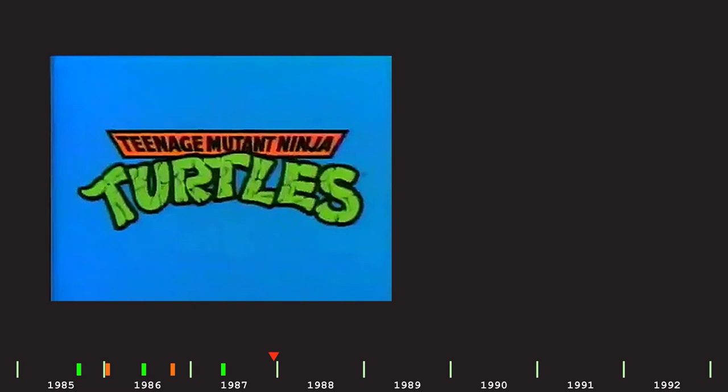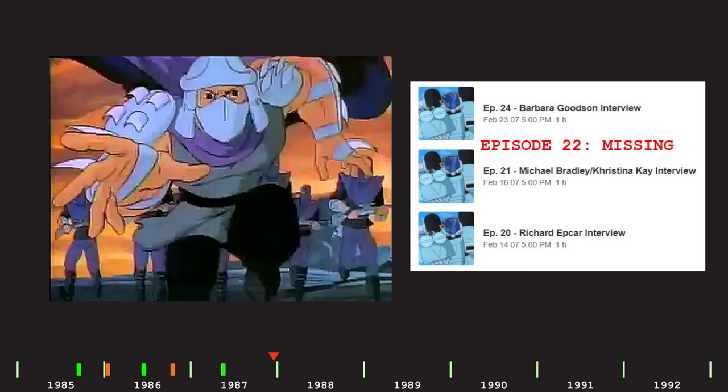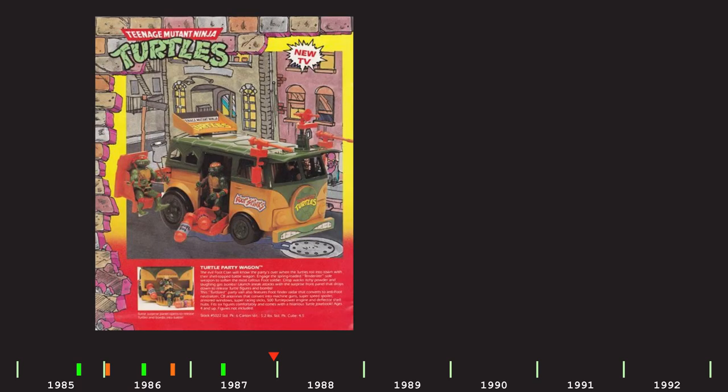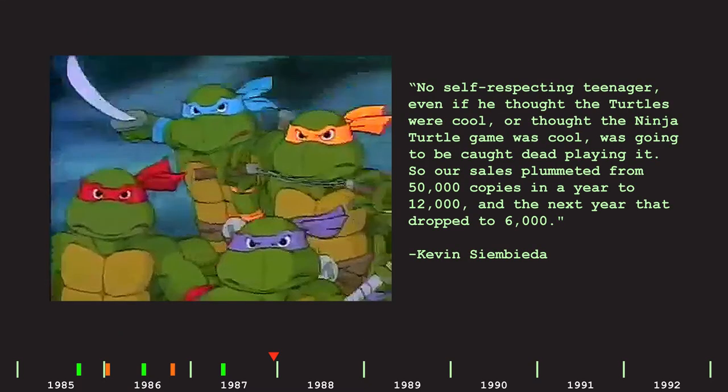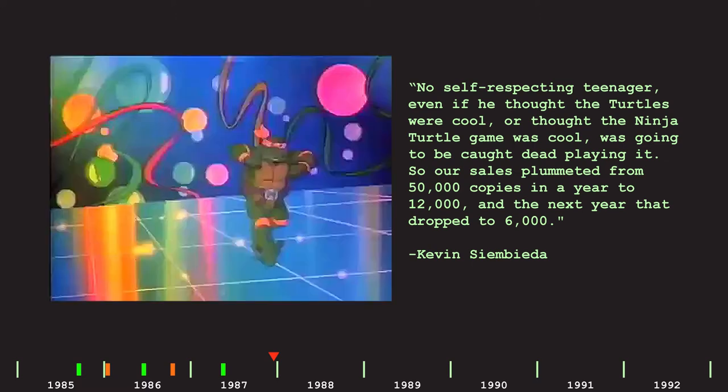1987 also brought the Teenage Mutant Ninja Turtles cartoon, which is notable because in a 2007 interview on the Space Station Liberty podcast — an episode which for some reason has been removed — Kevin Sambita commented on the popularity of this much more kid-friendly version of the Turtles, stating no self-respecting teenager, even if he thought the Turtles were cool or thought the Ninja Turtle game was cool, was going to be caught dead playing it. So their sales plummeted from 50,000 copies in a year to 12,000, and the next year that dropped to 6,000.